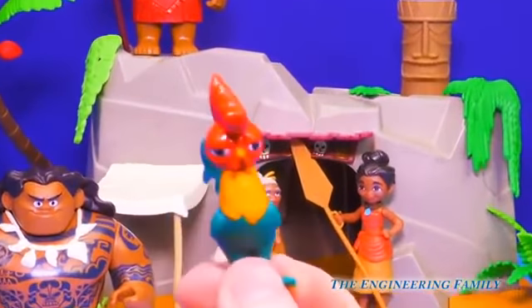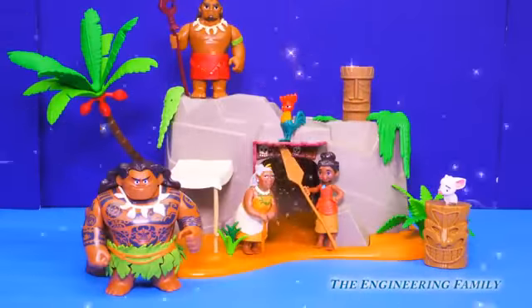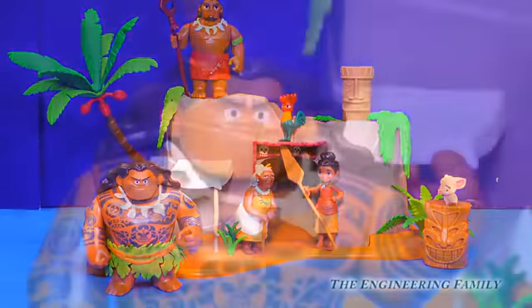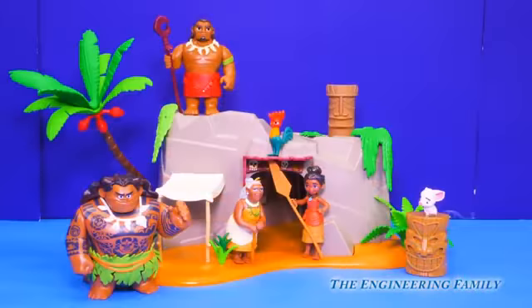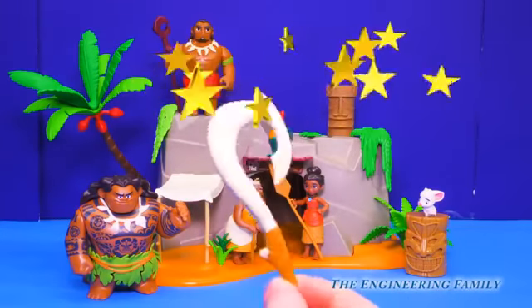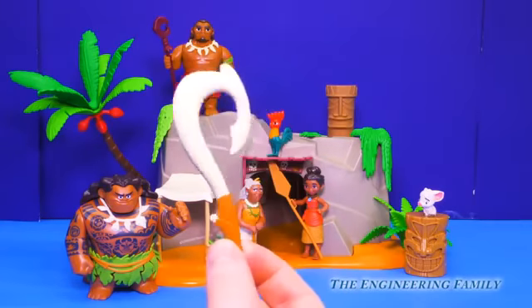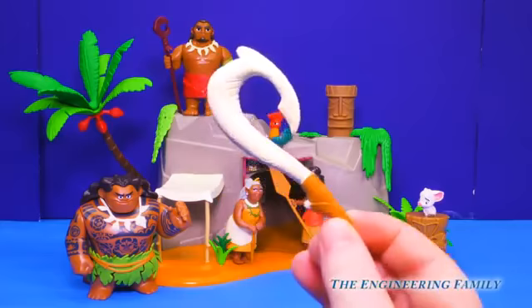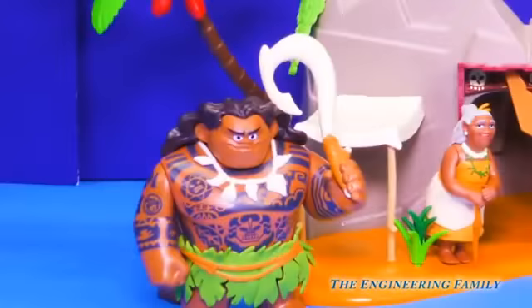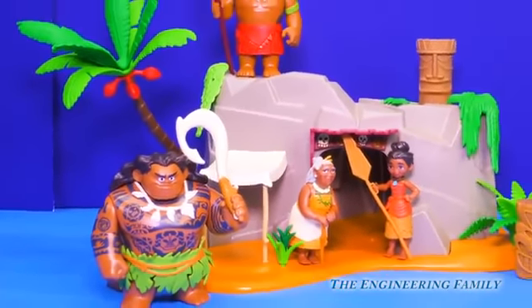He's always managing to get into trouble. Wow, we finally have all six characters. But I think something's missing — where's my fish hook? Maui's magical fish hook. This adventure pack comes with Maui and his fish hook so that way he can help Moana save the day. And if you look close enough, it even has the carvings etched in.